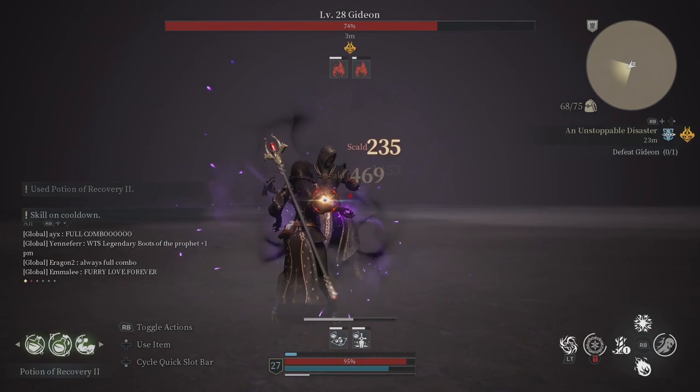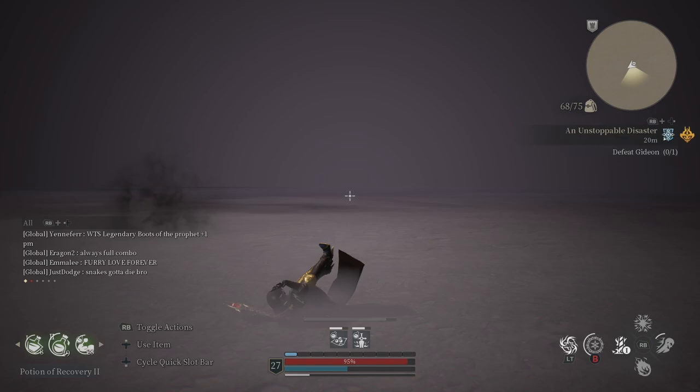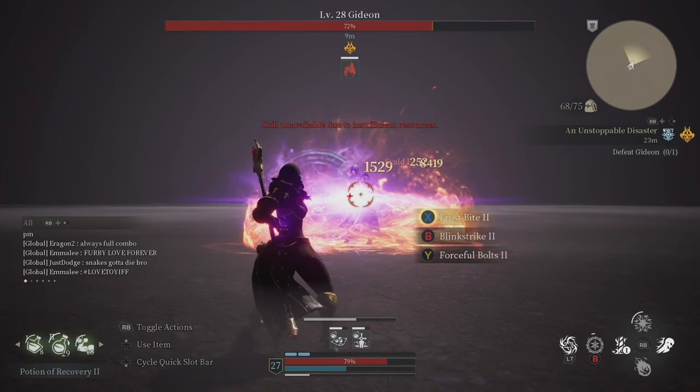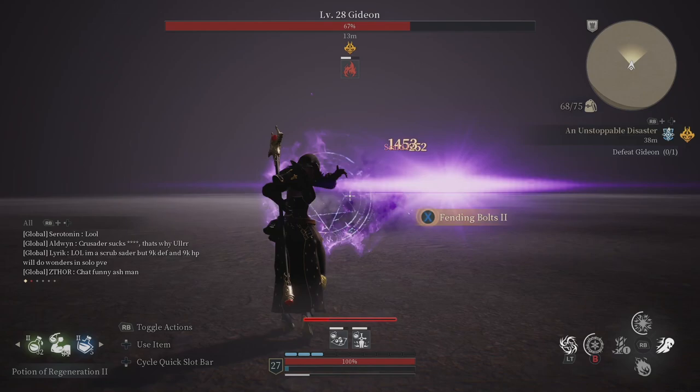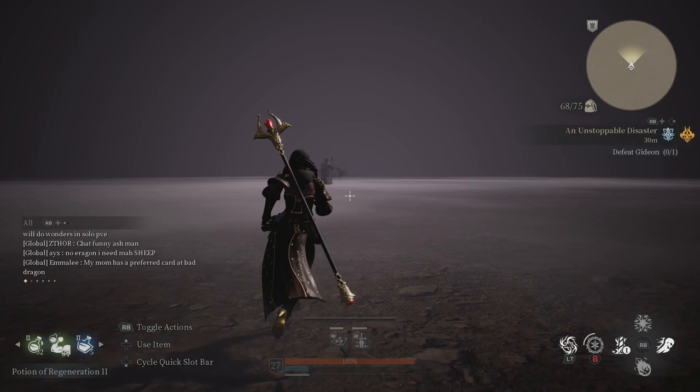Gideon's Teleport: Gideon will teleport around the room frequently, almost too frequently. This will cause you to lose track of him and could even push you to the edge of the arena, where you could accidentally reset the fight. Considering this ability can completely restart your run, bear in mind that he may teleport to the edges of the arena. If you follow him and run past him, the entire fight will reset, costing you precious time and resources.